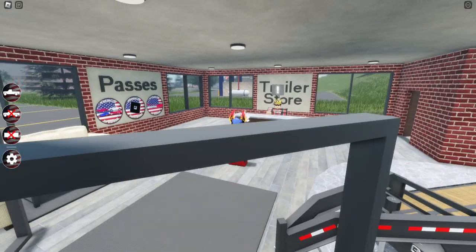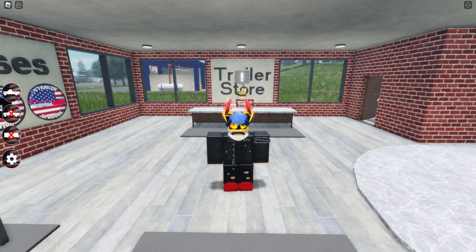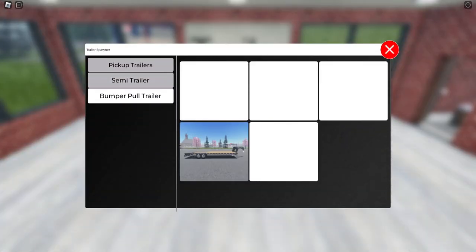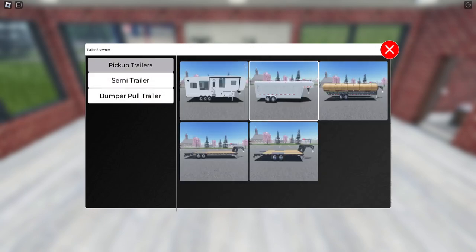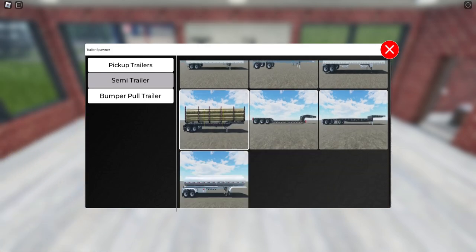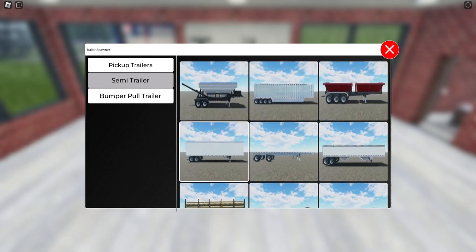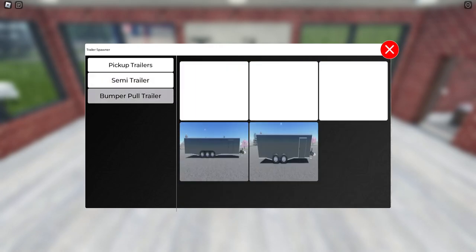This map looks totally different here, at least the spawn does. The one thing I actually did want to check out was the new semi-log trailer. So we're going to open this up — it'd be under semi-trailer. Here's the pickup trailers. Some of these are new as well, I haven't seen these before, but I haven't played in quite some time. There's the semi-log trailer, I think. Question is, can you actually get logs on it? That's what we're going to find out today. I don't know if you can or not.